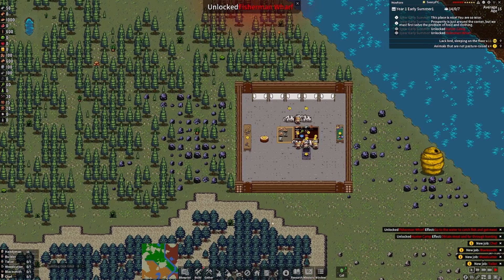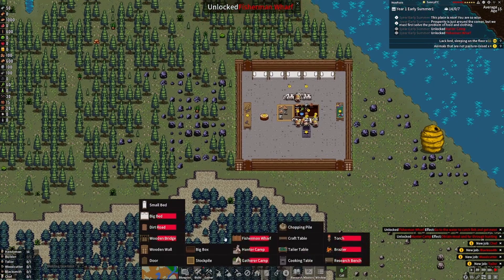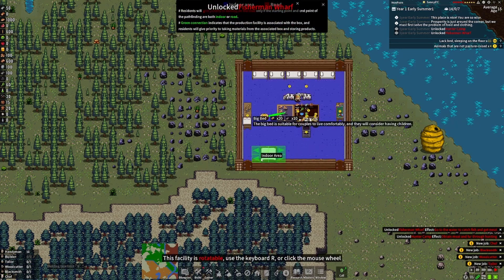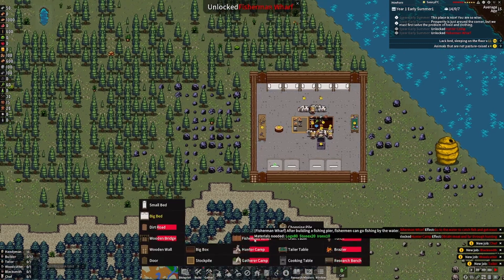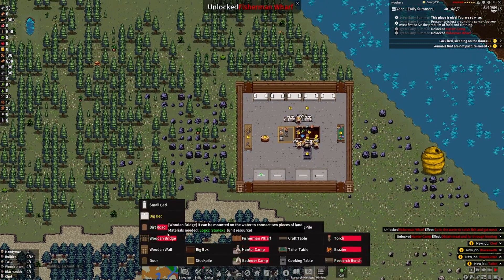We're going to go ahead and pause this up real quick, and we need to get some things built. We're going to go ahead and build a couple of big beds to make babies. Leave a hole right there — that should be pretty good. Initially I just want to have four beds. Not too horrible, not too great.